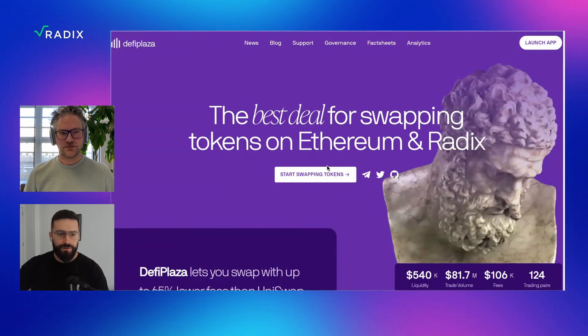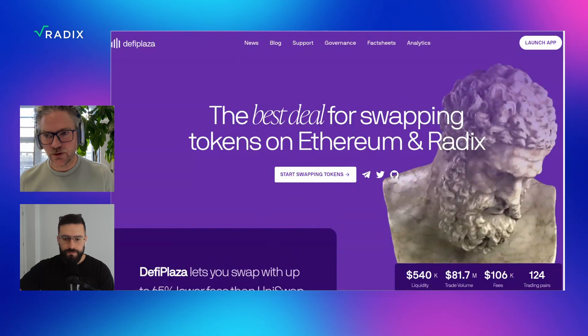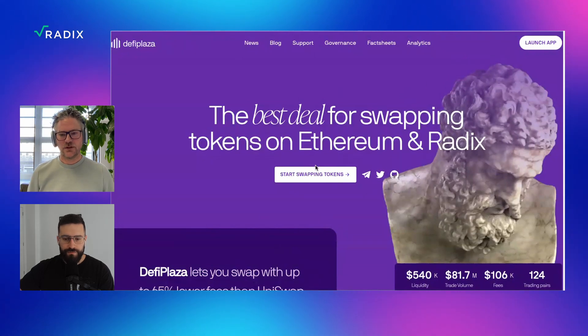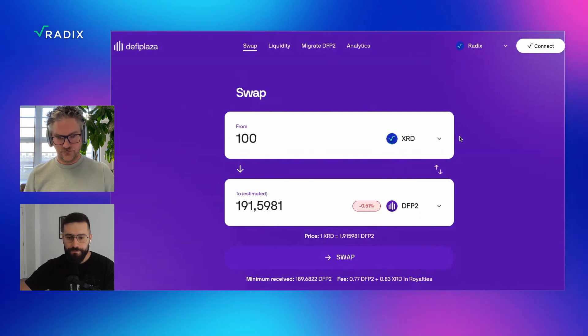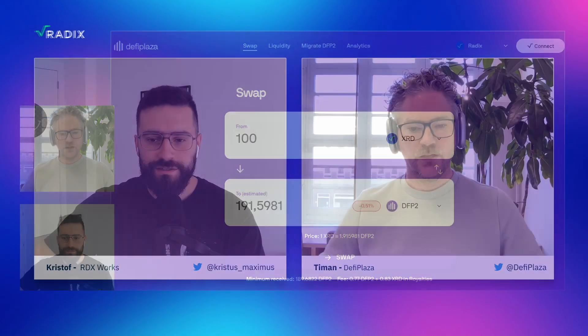You can also see my front screen, so I'm not doing anything wrong. You can either click 'start swapping tokens' or 'launch app' — it goes to the Radix app. Very cool. I see I have here the swap widget. And I see you have a token here. What's the utility of the token?